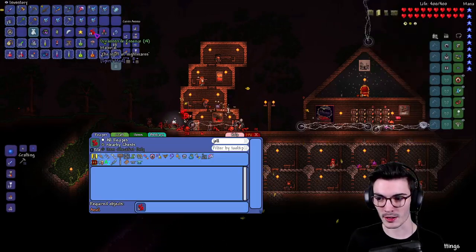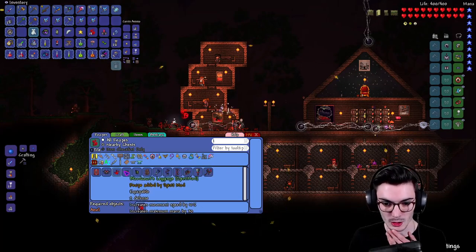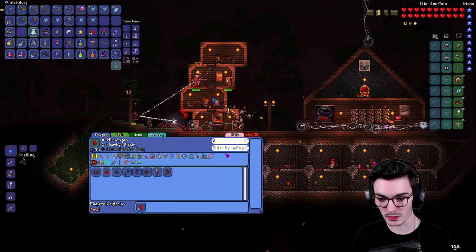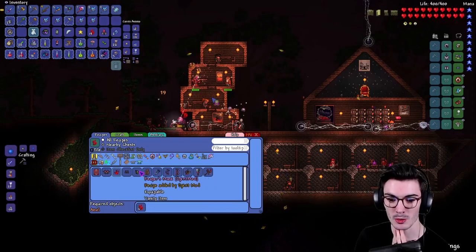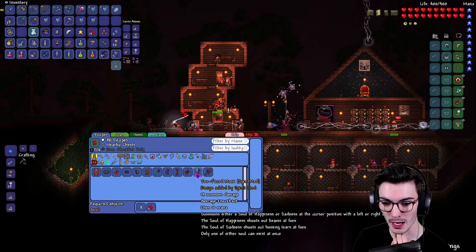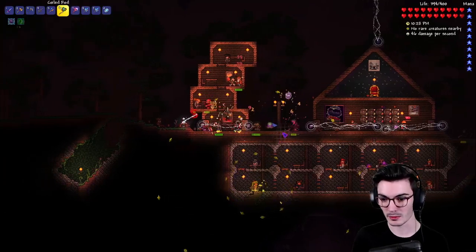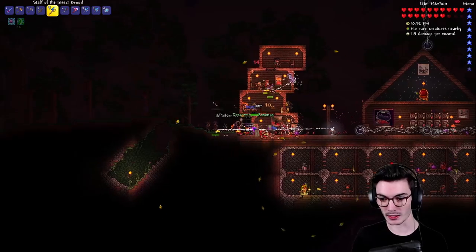We already have Dream Stride Essence. Okay, so we can make Blood Court Leggings and all that — just regular damage increase, that might not be bad. But this is what I'm interested in: we need a Mime Mask and a Two-Faced Mask. Oh, there's another guy right here — I didn't even see you dude.